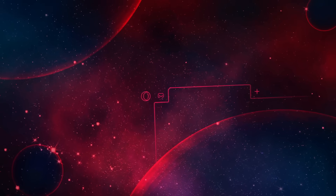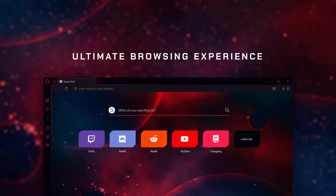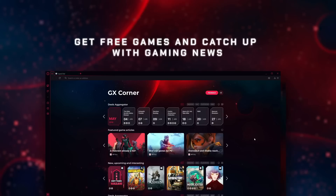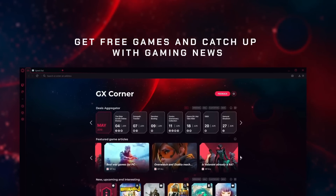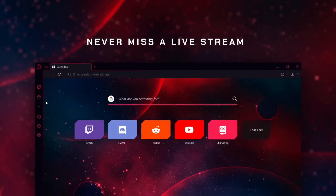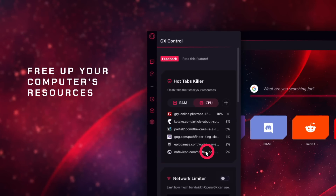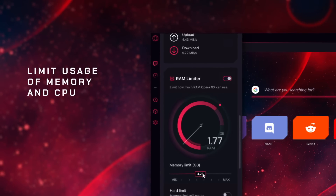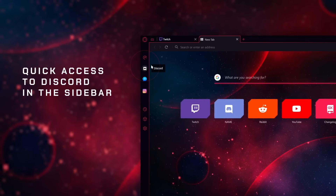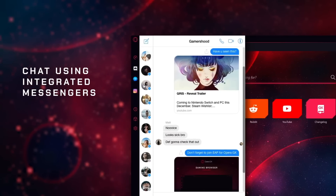This is Opera GX, the first ever browser tailored to the needs of every gamer in the world. I have been using this myself, and honestly, it's the best browser for us gamers. It has the features that every gamer needs. To give a few, it has this feature called GX Control that helps enhance performance on your PC when gaming with your browser open and get rid of lag. You can also chat and browse simultaneously with social media channels like TikTok, Discord,